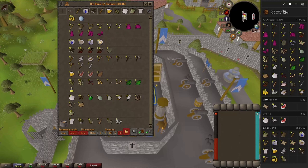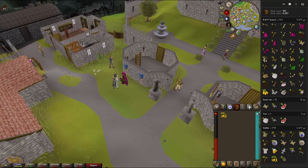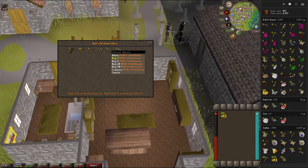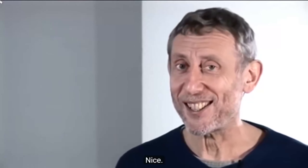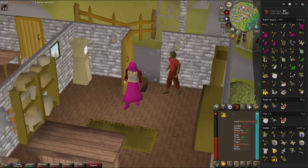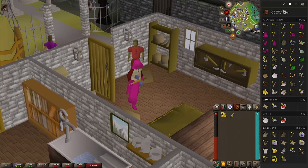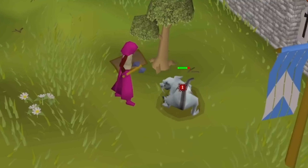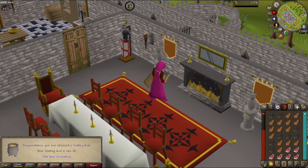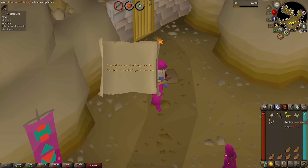We're going to withdraw our money — we have enough to make a relatively big weapon upgrade. Here with Bob we can buy the Mithril Battle Axe just from the money we've earned from drops. It's a pretty big upgrade over the steel dagger on our melee strength bonus and slash and crush attack bonuses. It will be slower but far more accurate. Let's test it on a rat. Level 16 cooking — still burning a lot. Back in the hideout again.